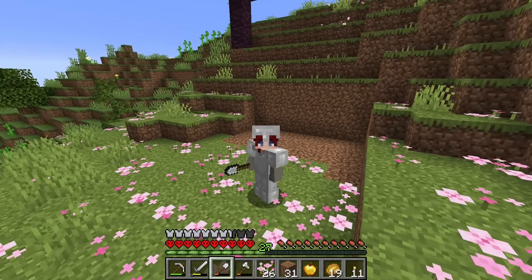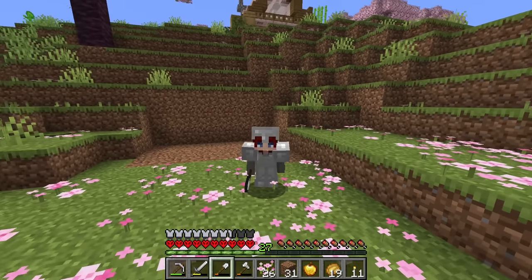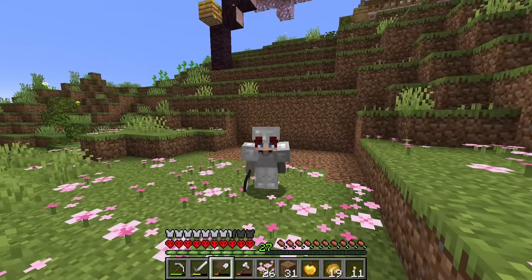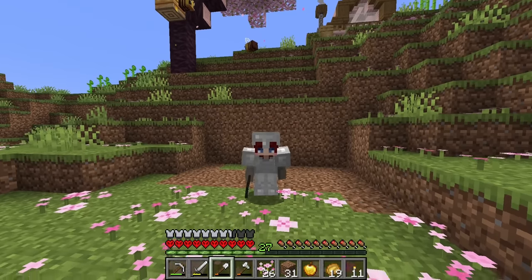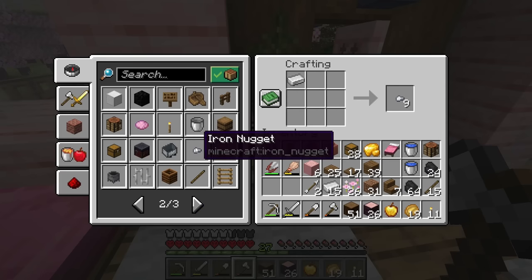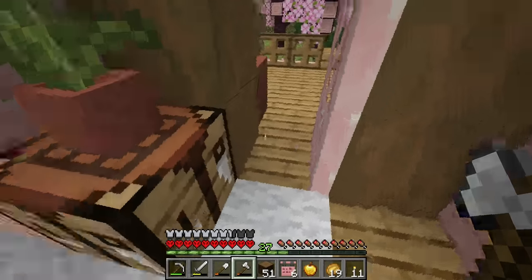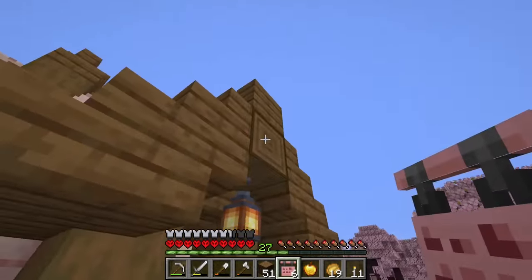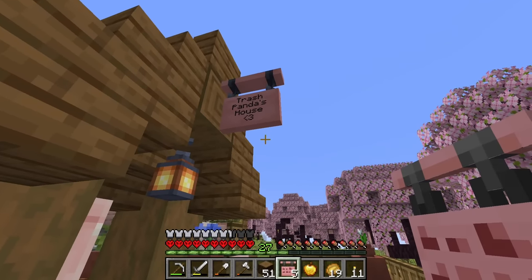I've decided this is where I want my storage room to be. I cleared out a little bit of dirt already and I want to set it into the hill so I can always expand it later on. I'm going for a kind of hobbit hole style, so we'll see how that goes. But before we do that, I realized there's something else new that I forgot — hanging signs! Let's make one of those right now. Kind of expensive to make with the chains and stripped logs, but we do get six of them, and I know exactly where I want to put my first one. There, that looks so cute. Now it's building time.